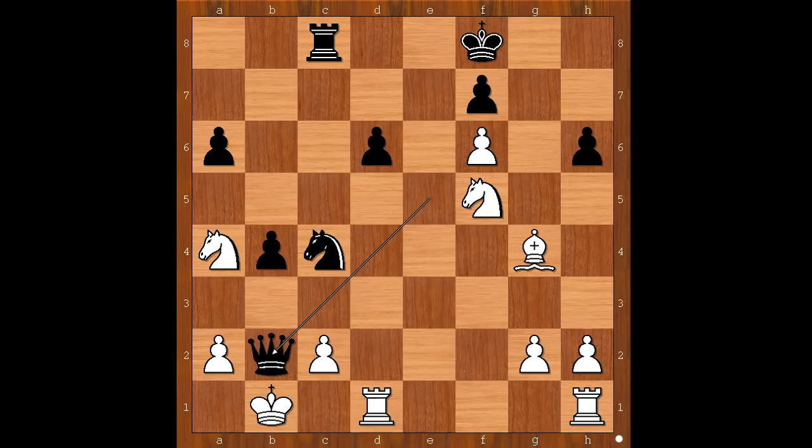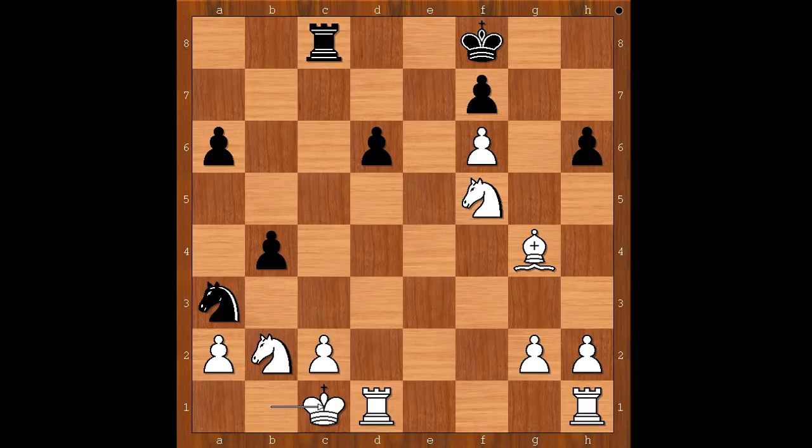Back to our game. Tal played queen takes on b2 check, knight takes queen, knight to a3 check, king to a1. King to c1 has a tiny, tiny downside — can you see it? So we have king to a1, knight takes on c2 check, king to b1, knight to a3 check, and draw was agreed in this position.